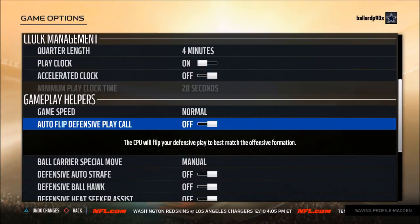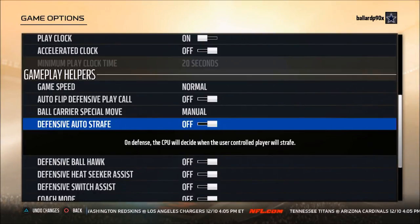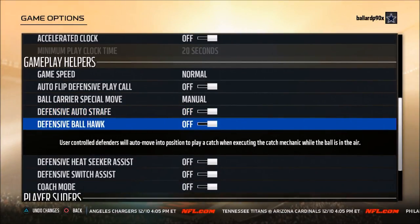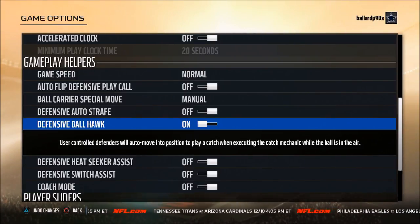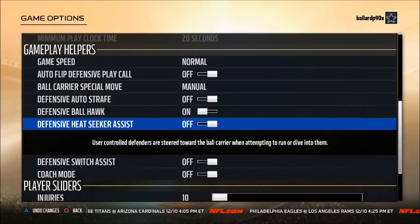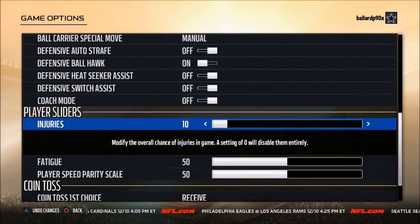Ball carrier special move you want set to Manual. Defensive auto strafe you can turn off or on — it's not a big deal. Ball hawk I turn on, but this year you can't just hold triangle anymore; you have to time it. When the ball is thrown you can hold triangle and it won't be that bad. Heat seeker I turn off, switch assist off, coach mode off. As far as sliders, I don't really mess with any of that.